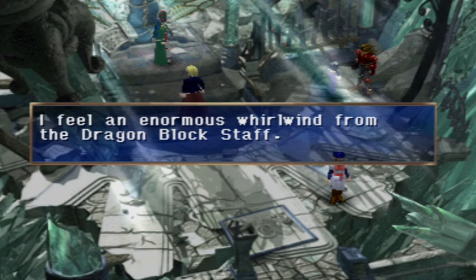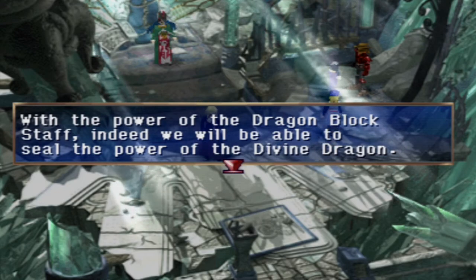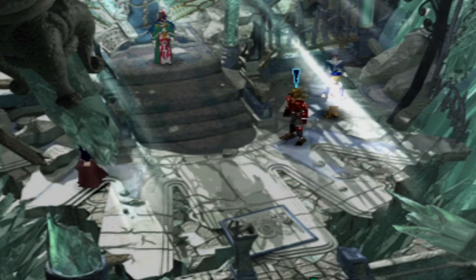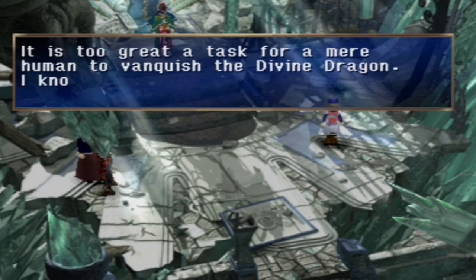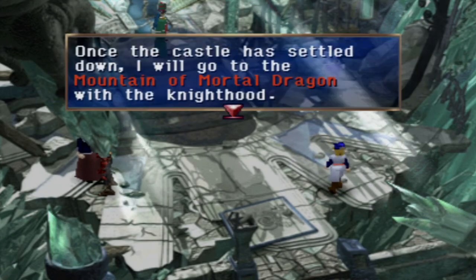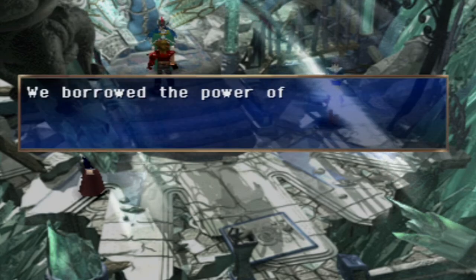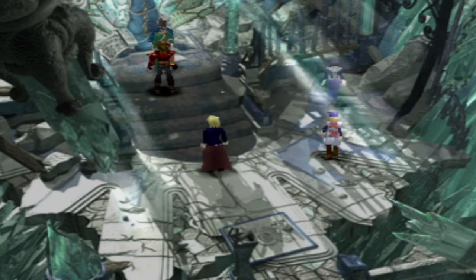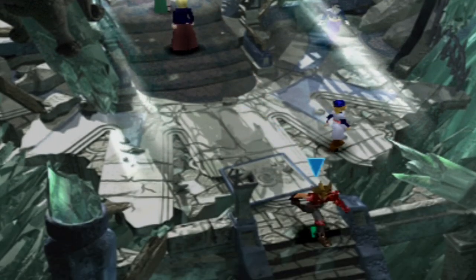I feel an enormous whirlwind from the Dragon Block Staff — it's a tornado that absorbs everything. With the power of the Dragon Block Staff, indeed, we will be able to seal the power of the Divine Dragon. You can defeat the Divine Dragon for sure, because we will pray for you. It is too great a task for a mere human to vanquish the Divine Dragon — I know it, but I will still go to the mountain of mortal dragon. Once the castle has settled down, I will go to the mountain of mortal dragon with the knighthood. We borrowed the power of the Winglies — the only thing left is to vanquish the Divine Dragon. No matter what, we have to vanquish the Divine Dragon — I am counting on you. As you should, because we will do such things.